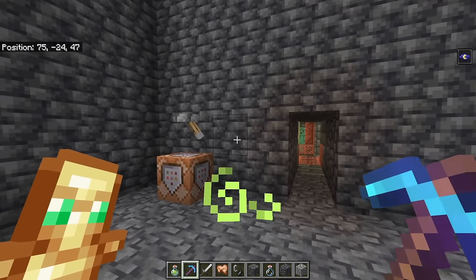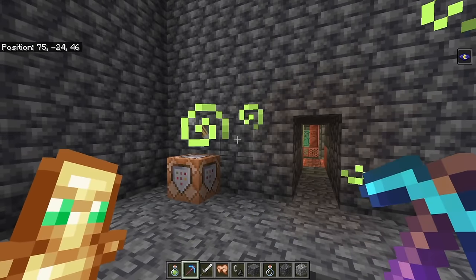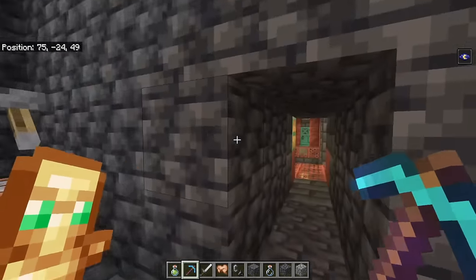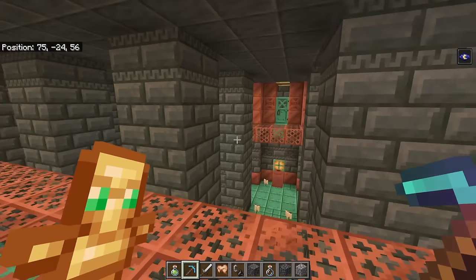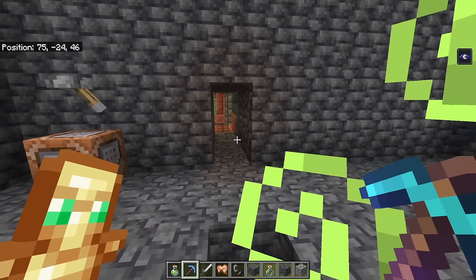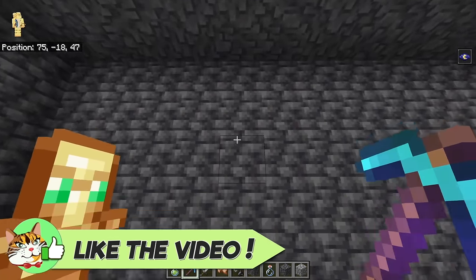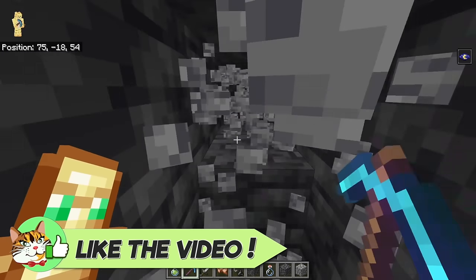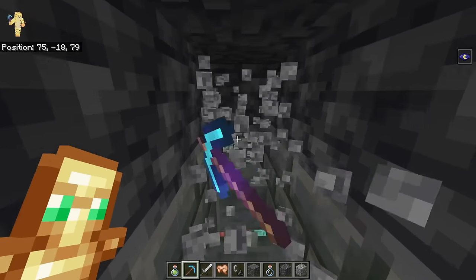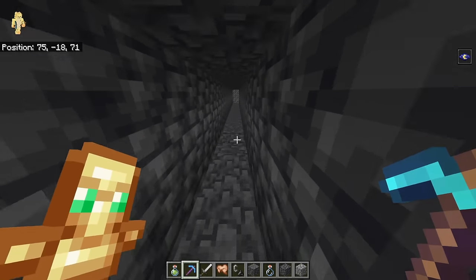I accidentally set up a command going in the wrong direction, so it started mining the other way — and apparently I was right next to a Trial Chamber, perhaps the very same one from before. So I found an additional Trial Chamber. However, would I have found it mining at Y -20? The answer seems to be no, although I would have eventually found some tough bricks, which would have been a good sign there was a Trial Chamber below.